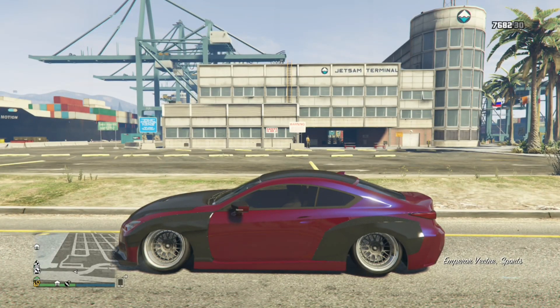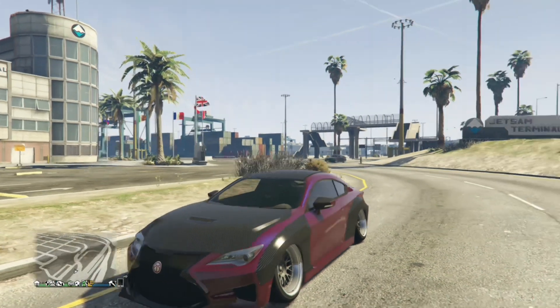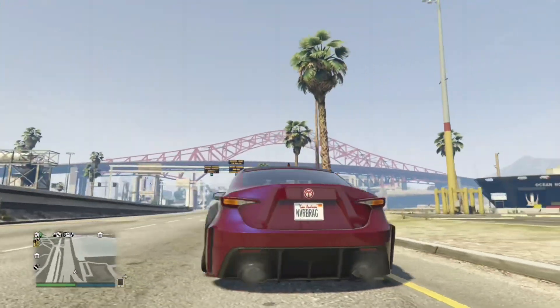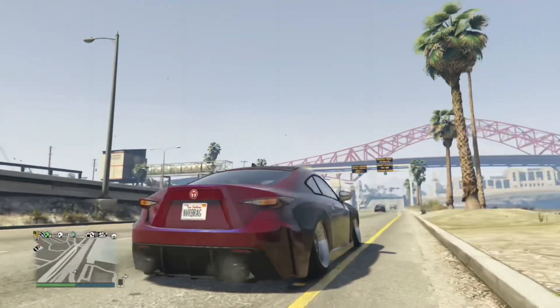Welcome back to another video. Today we'll be reviewing the Emperor Vector. This vehicle came out with the Los Santos Tuners DLC and it's a prime vehicle due to how popular the real-life variant — the Lexus RCF — is in real life.